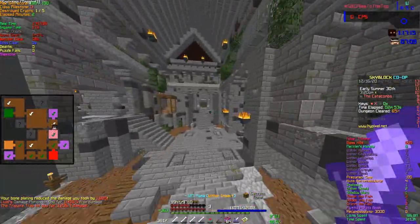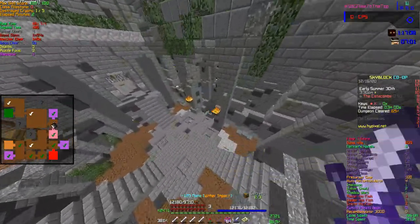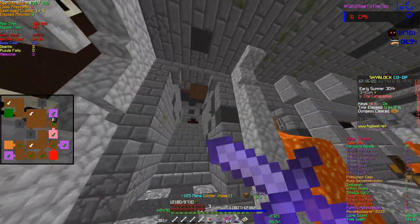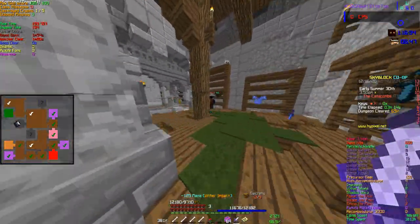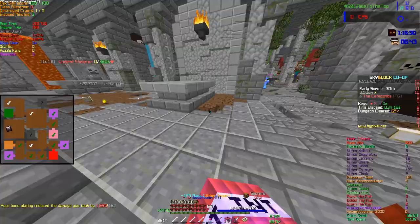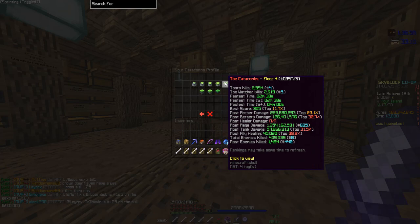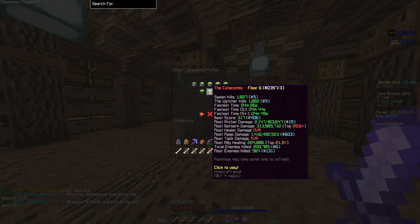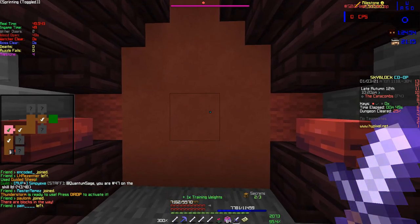If your team is fast enough to clear the entire map with enough secrets to get S plus by the time blood is done, I would recommend getting a blood camper, but with a slight twist. Instead of camping blood from the moment blood is open, I'd recommend the blood camper clear all secrets in the room before blood, then camp blood. This will help you cut down time by quite a lot. Just a little insight into my dungeon's life — I was my team's blood camper back when I graduated Floor 4, night in and night out. I camped blood for 2000 plus Floor 4 runs, and learned all secrets when Floor 5 came out, because S plus runs were useless before Floor 5 came out.